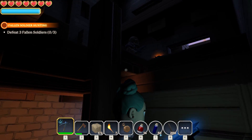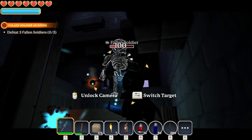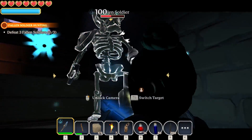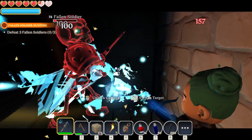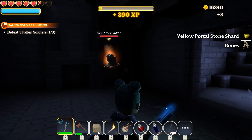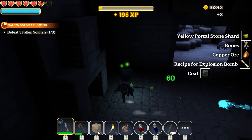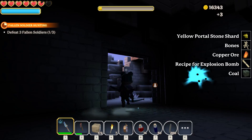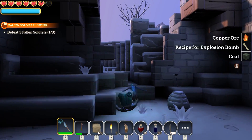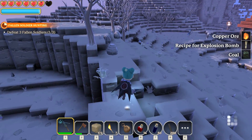So there is going to be a fallen soldier up here. The crossbow sort of freezes him — that's awesome. Still not great against him though. Just try and dodge a few of these. He dropped us a recipe for the explosion bomb, awesome. I obviously already been out here when I was exploring — that's how we opened up this world.